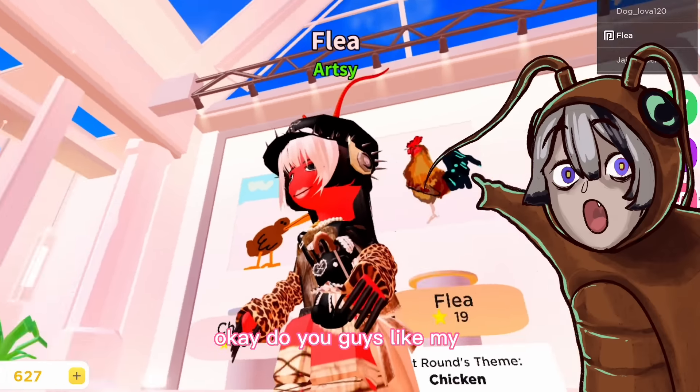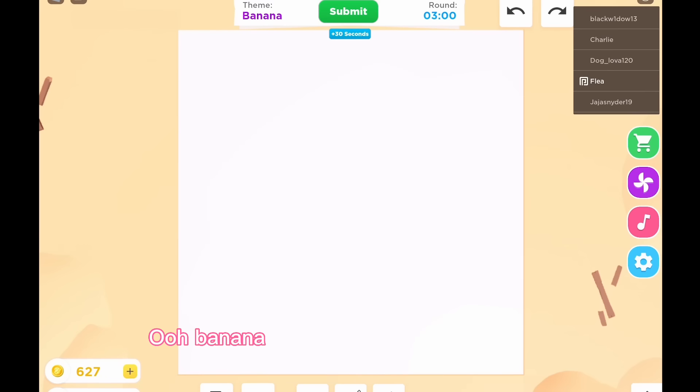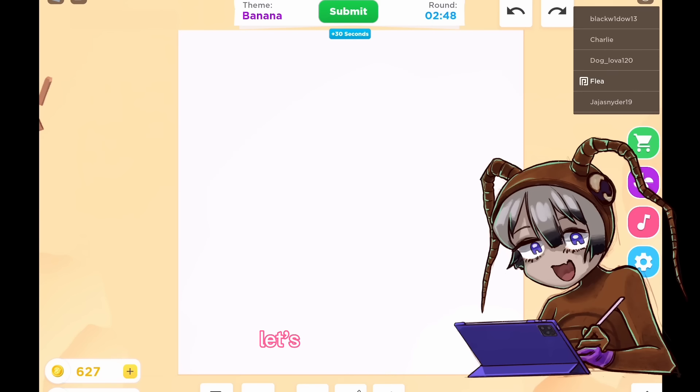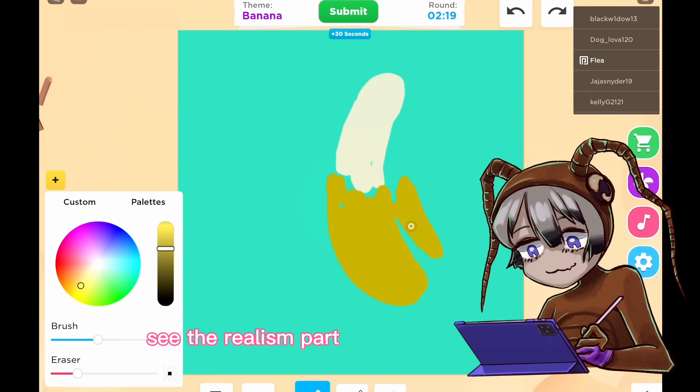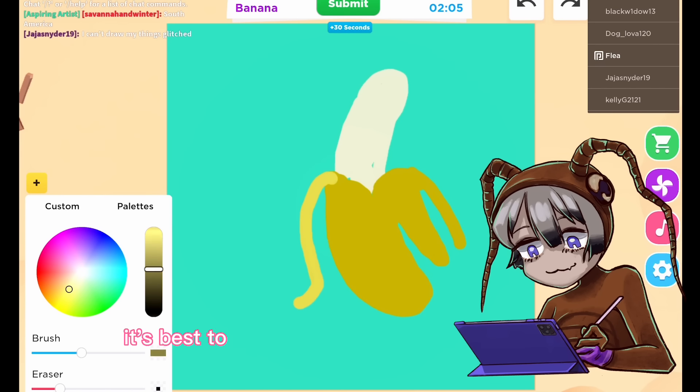Banana! We are gonna draw a banana. Let's fill the canvas. The realism part in drawing something is honestly just in the shading and the shapes. It's best to have a reference for things like this, because it's really hard to do it otherwise — you'd have to have like an actual banana in front of you.